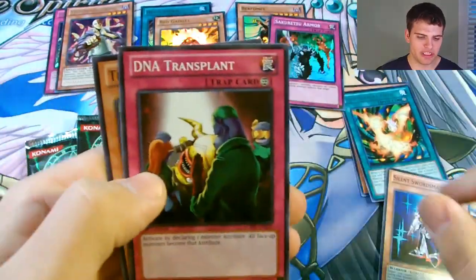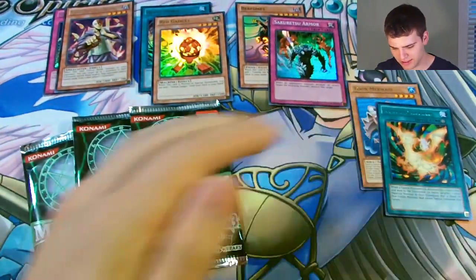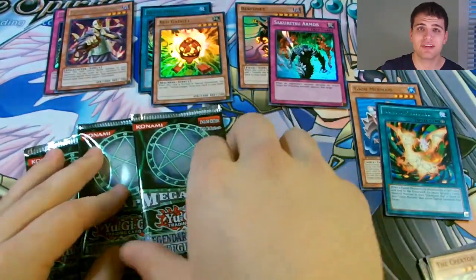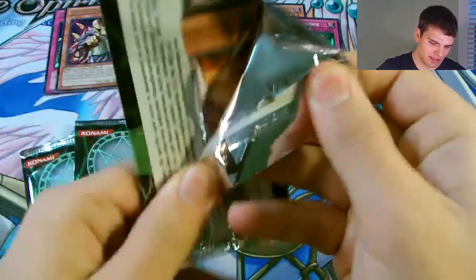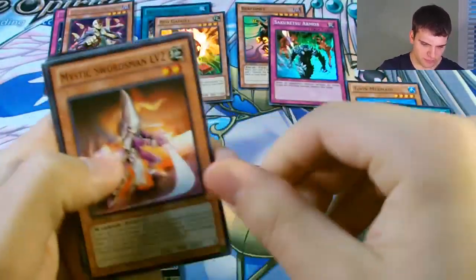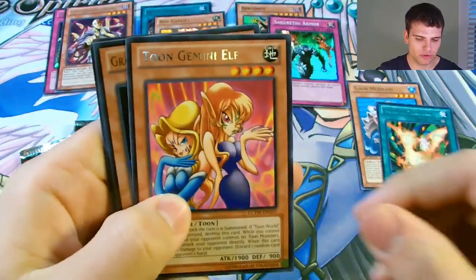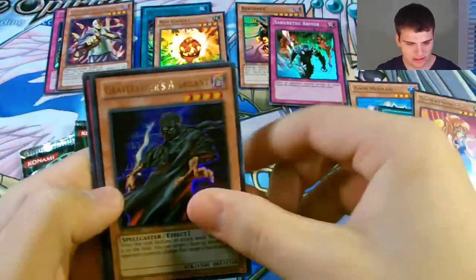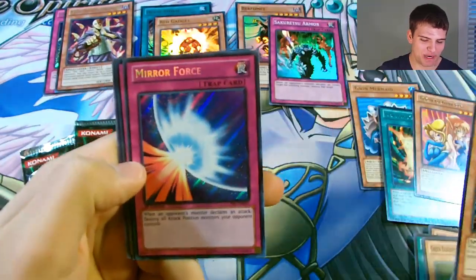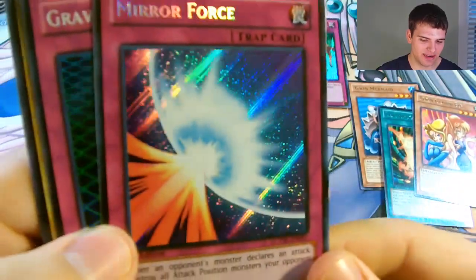Silent Swordsman Level 3, DNA Transplant, and The Creator. I hope I at least get one of those cards I have yet to pull. Mystic Swordsman Level 2, Stray Lambs, Green Baboon, Toon Gemini Elf, and an Ultra Rare Gravekeeper's Assailant. A Secret Rare Mirror Force - nice, though I have pulled that already a few times, but awesome.